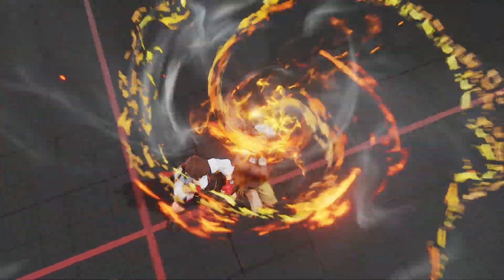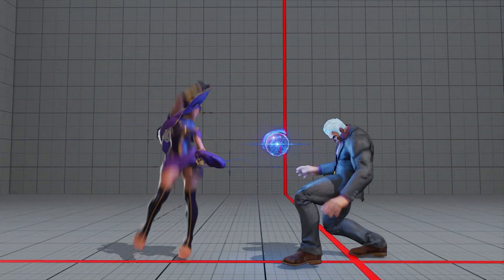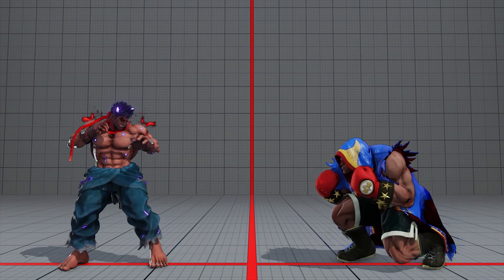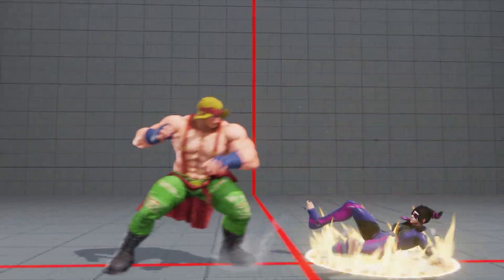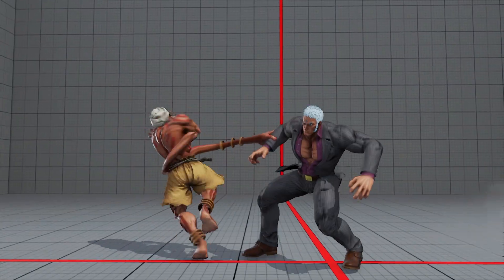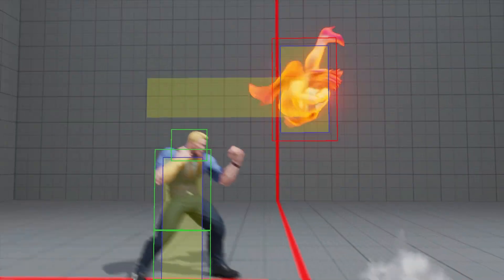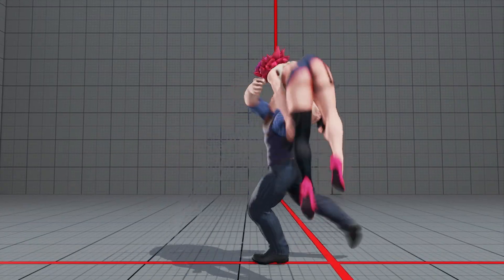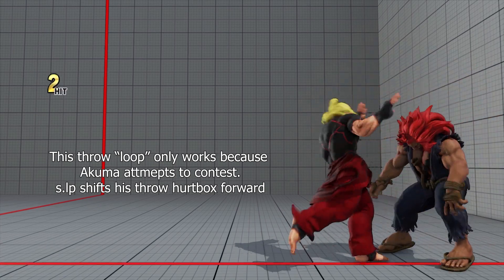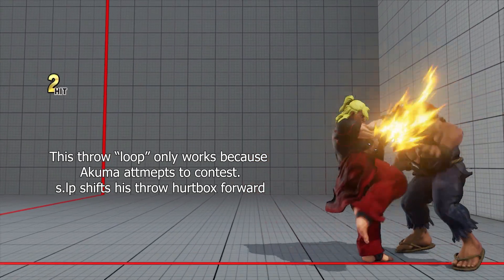When an opponent is vulnerable to throw can be deceptive and non-obvious. Even if an opponent looks unthrowable, they may still actually be. For example, you could use throw to stuff an opponent's move when a normal attack would not suffice, like if there is an active hitbox between you. You can also throw an opponent when they appear to be airborne but are actually not, or abuse the fact that specific moves shift your opponent's throw hurtbox forward.